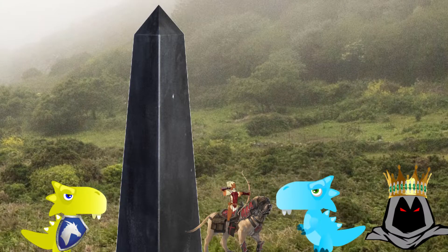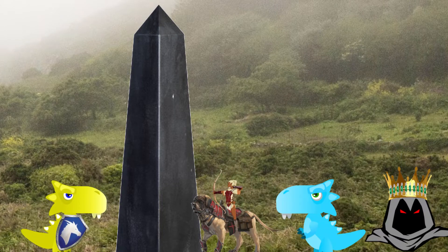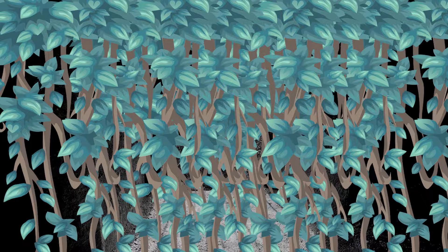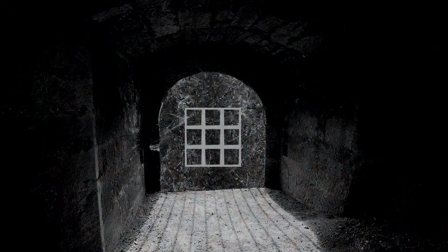After having dealt with the Tomb of Horrors, my players immediately assume the entrances in front of them are not the actual one and take a look around. There is a brief search before Nala discovers another entrance heavily obscured by vines. There is a door behind these vines with nine slots, set in three sets of three. These slots are exactly the size of the puzzle cubes.